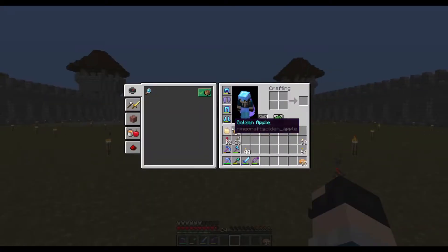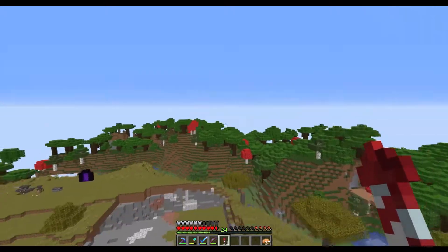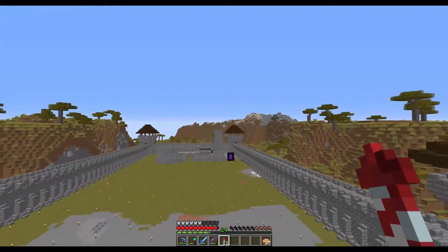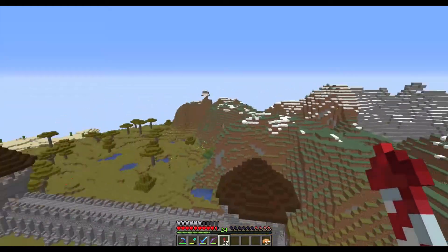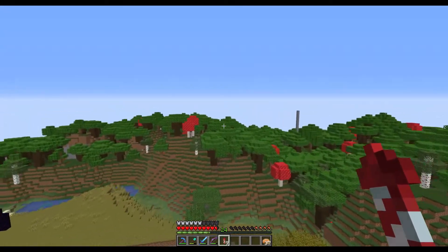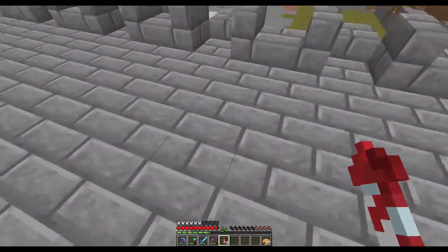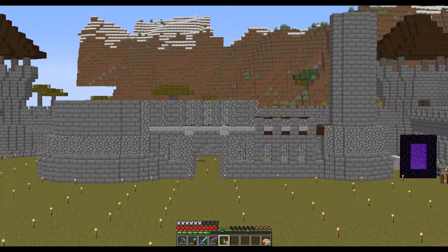Alright, so obviously the first thing that needs to be addressed here, ladies and gentlemen, is the fact that the castle has had some serious work done to it since the last time we saw it. The last time we saw this, it was just a wall with no towers in the corners and nothing in the middle. And now we have a fully completed area with not only a wall, but guard towers at the end, a gatehouse at the front, and this beautiful start to a castle right here.